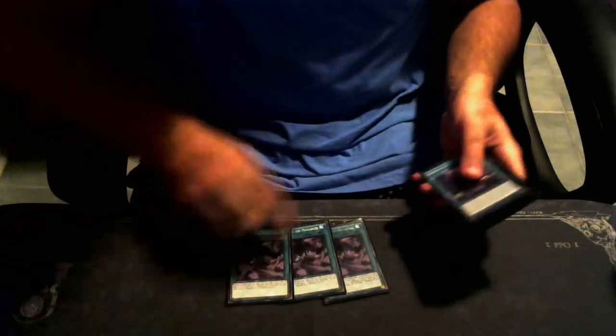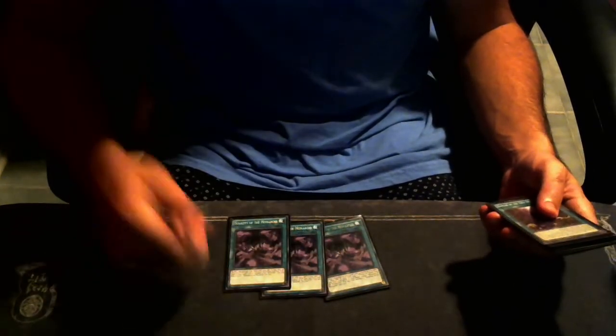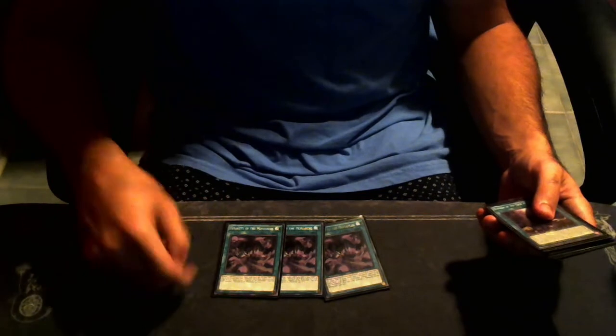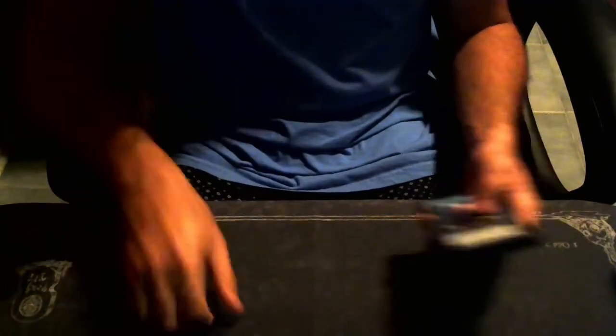We are playing triple Tenacity of the Monarchs — it's the Reinforcement of the Army of the deck. You reveal a monster with 2,400 ATK/1,000 DEF or 2,800 ATK/1,000 DEF from your hand and add a Monarchs Spell/Trap from your deck to your hand. It's once per turn, it's an amazing searcher, it's at three, and you should be playing three.